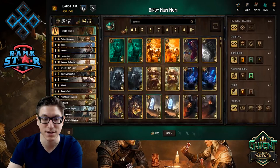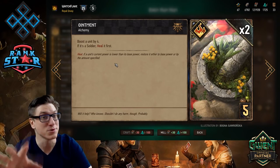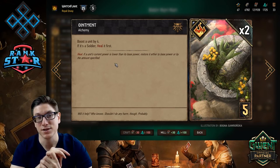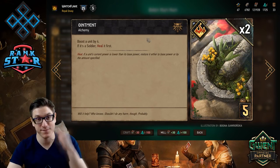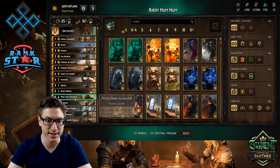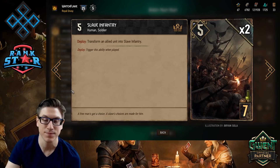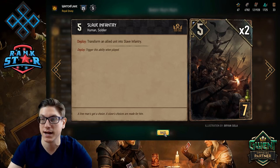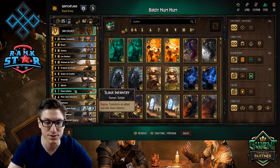I've got one Nilfgaardian Knight. Ointment — the new Ointment: boost a unit by four, and if it's a soldier, heal it first. Lots of soldiers in here with big bodies, be it the Slave Infantry, be it the Pikemen. So if they're taking damage, this could easily be a seven point play — three points of heal plus four points of buff. I have one Ointment. I started with two but didn't like two. I also have two Slave Infantries. If your opponent looks like he's trying to set up a Gregoire, turn something around and get those points back. This is a ceiling of nine points for seven, and you could pair this up with one of the Golds as well.